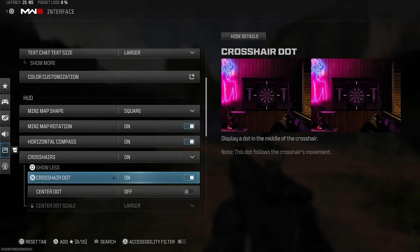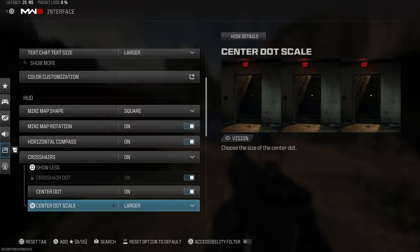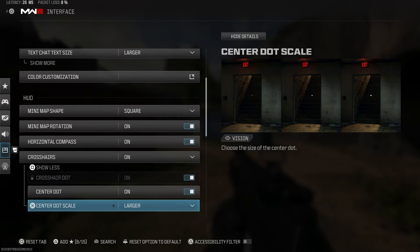Toggle on Center Dot, and you'll see Center Dot Scale where you can go from Default to Larger to Largest — this controls how big the center dot will be in your crosshairs.